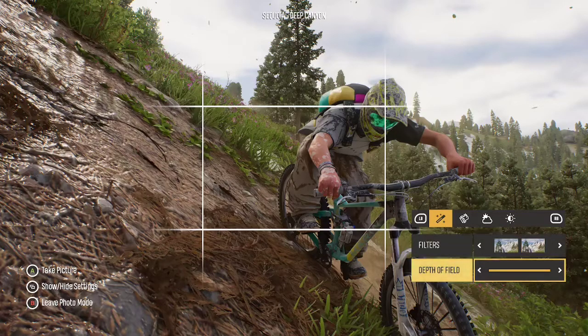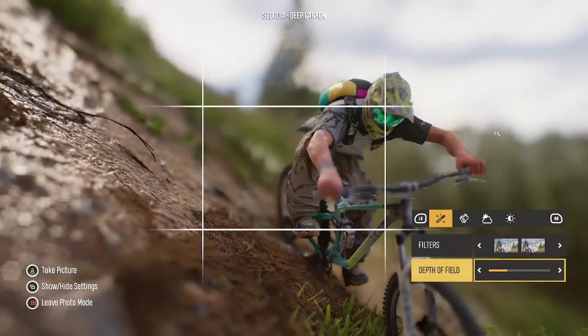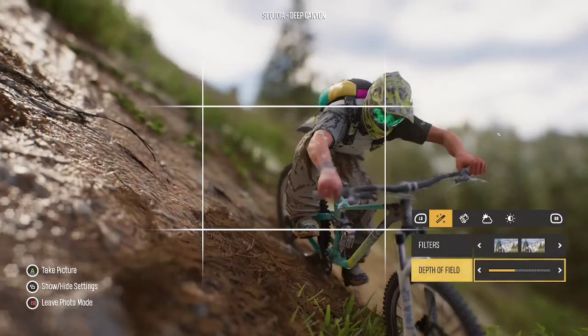Biggest things to note: depth of field is really focused on the character — you don't get to choose your focal point, you're always focused on the character. Depth of field sort of expands around the character. That's probably what you want most of the time in this racing game — you want to be looking at the character — but it does limit you when you're doing landscape shots. You can use the map zoom to zoom out to higher elevations by pressing the take-a-photo button while zooming in the map, and you will take a photo wherever your camera is. If you find other ways to break the camera away from the player, you can also take photos there.